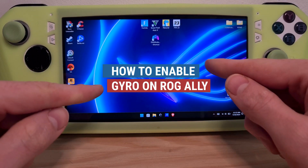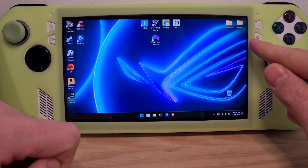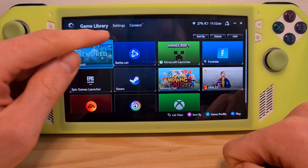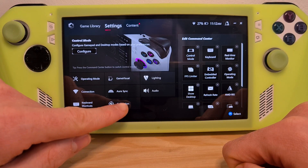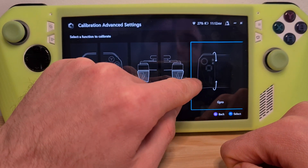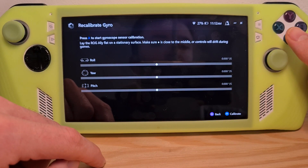This is how to enable gyro on the ROG Ally. In order to do this you'll have to go to the Armory Crate by pressing this button, go to the settings and then calibration, and on the right you'll see the gyro option. Click this one and hit calibrate.